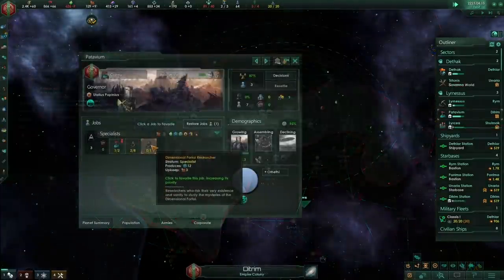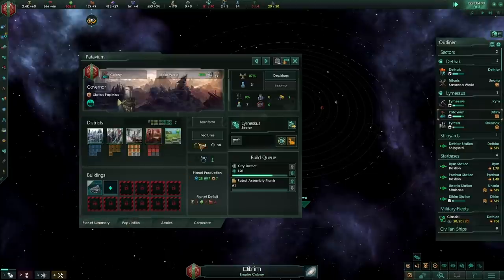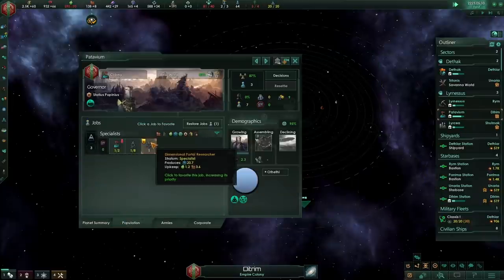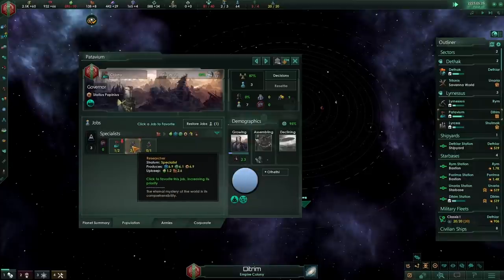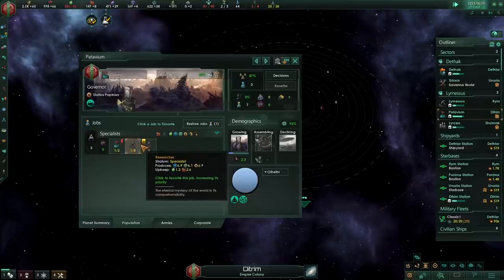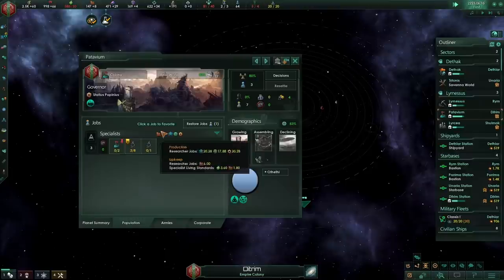On top of all that, at Patavium we've managed to get a dimensional portal, which is quite good — that's going to give us another science job. In this case it would produce 20 physics research, whereas a single scientist would produce 18 at a slightly higher cost. So for now I'm going to go with regular researchers, but I'll use that portal when I get to it.